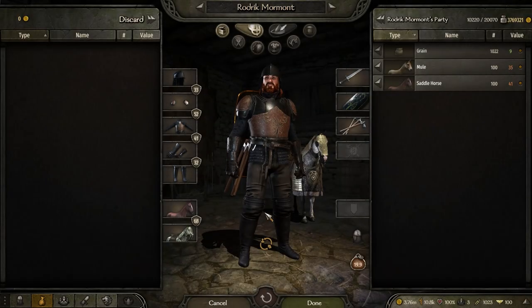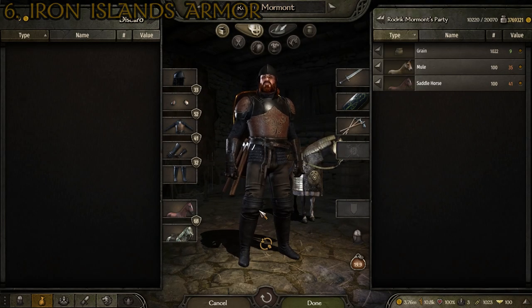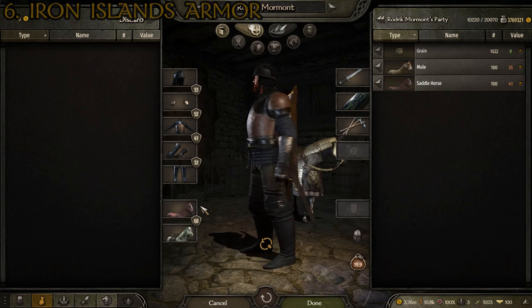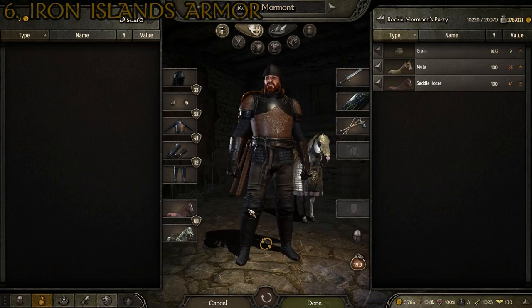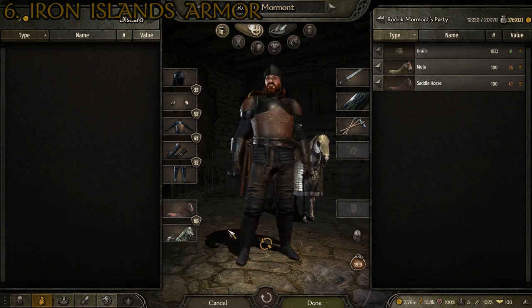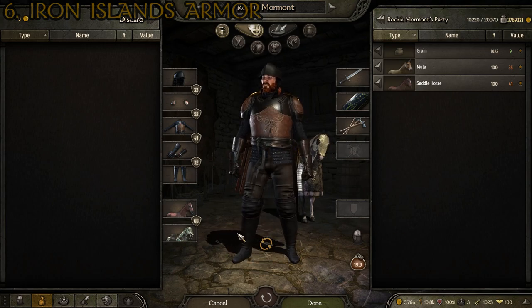Let's move on to number six. At number six we have the Iron Islands, which you can see displayed right here. This will be the armor of people from the Iron Islands — that should be pretty self-explanatory. In the show, the main house that we associate with them is the Greyjoys.